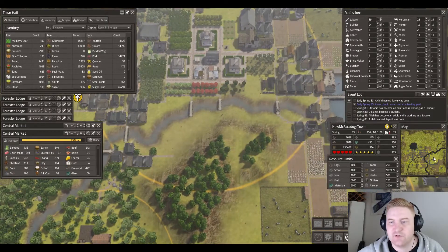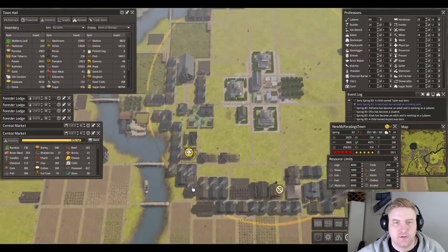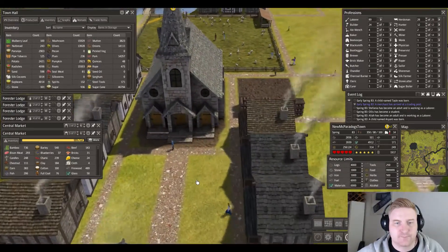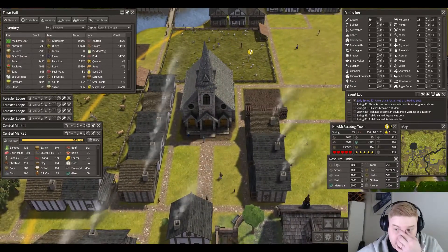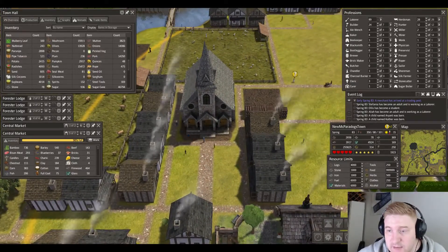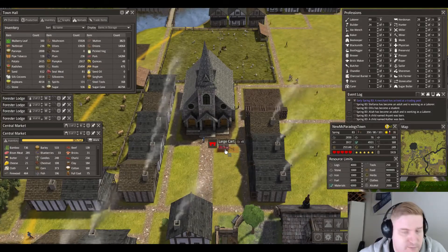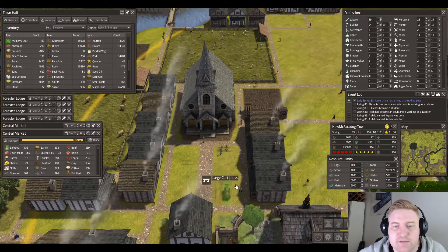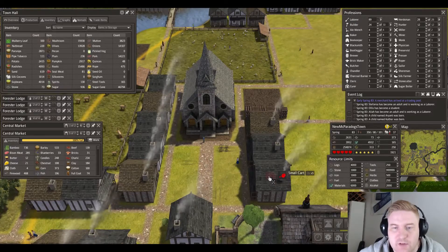I was building near the chapel here. Road is done, let's put some stuff on the sides — like the carts, turn it around, maybe something like this.